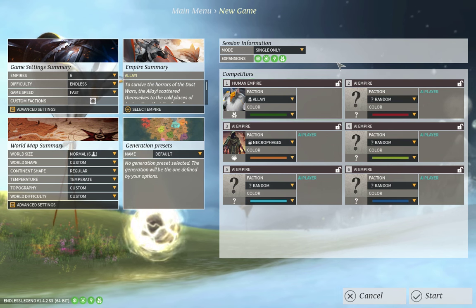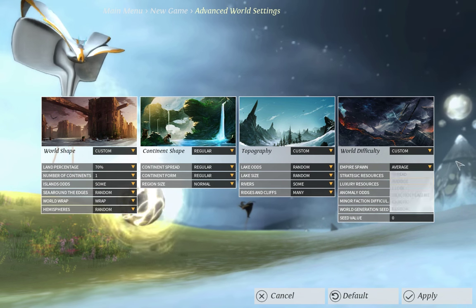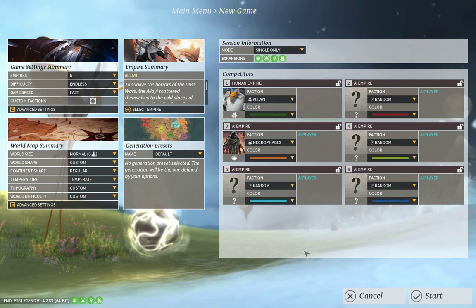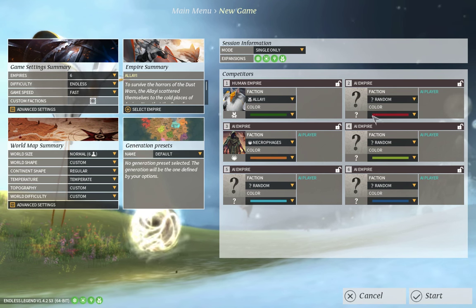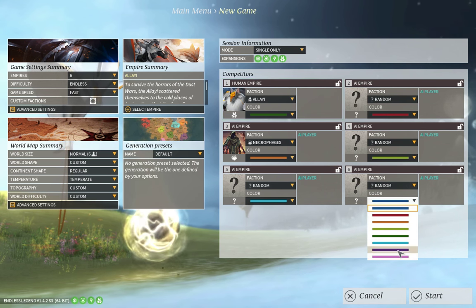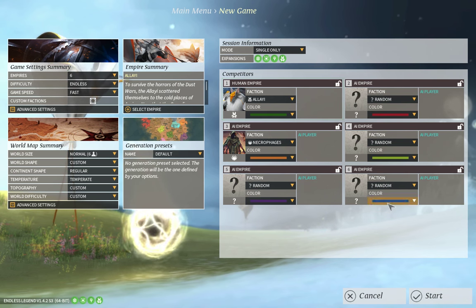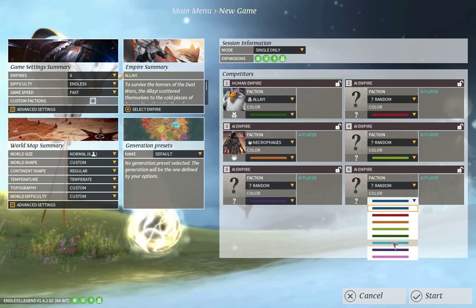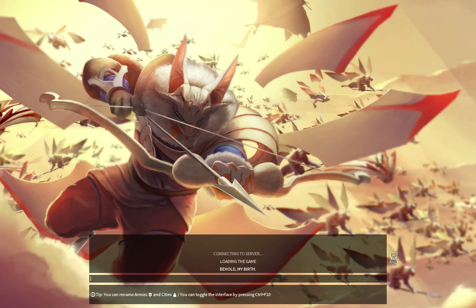To make it as hard as possible I could make all AI Necrophages, but having too many of one faction is just not fun, so let's leave a little room for randomness. With that in mind, let's generate our world — I'll see you as soon as it's done.